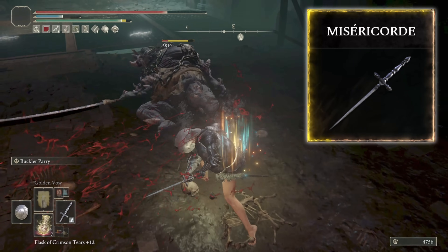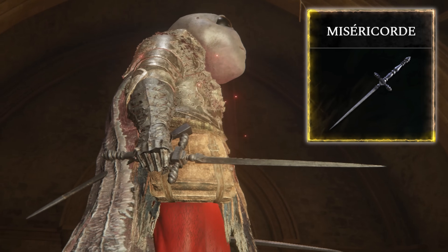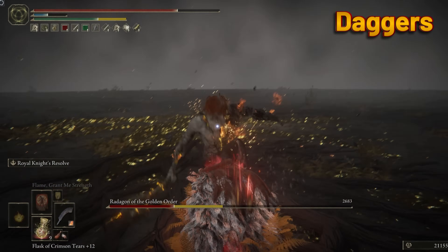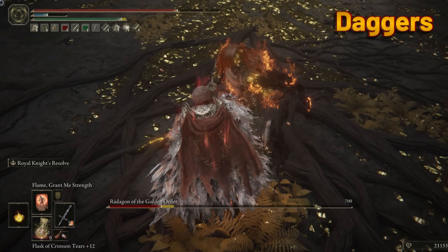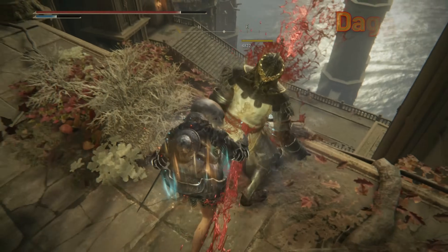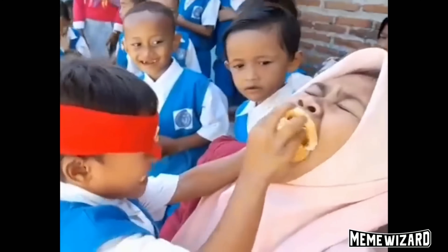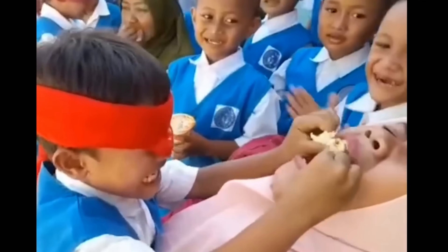The longest-reaching dagger, with a smooth, steely style and the highest critical strike. This makes it viable to use on all types of builds as a punisher after guard breaking. You'll be shoving the Misery Chord into enemies like this little boy shoving a sandwich into this poor lady's mouth. Tragic.